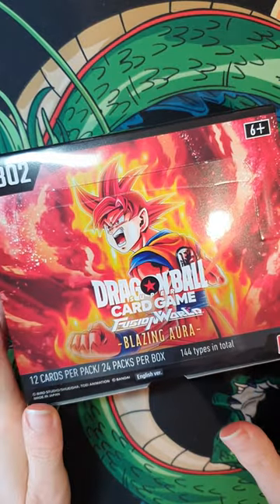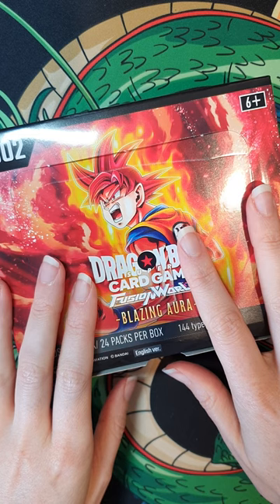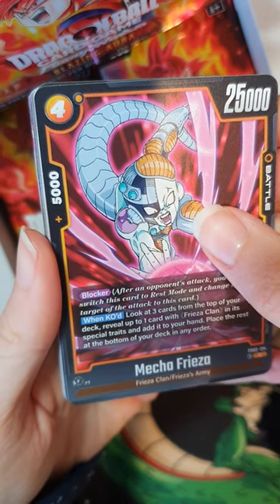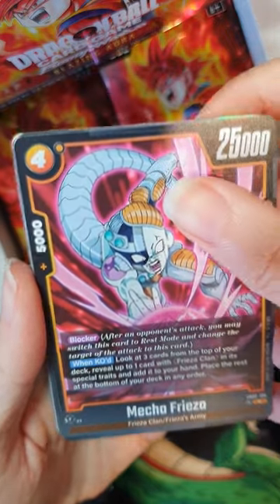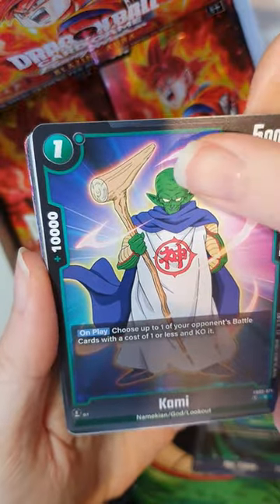All right everyone, moment of truth. Can we top it with the second Vegito altar? Let's find out. Not only am I seeing some shine, but I'm seeing some gold foiling at the back just so. I think there's something epic behind here. Let's do this.